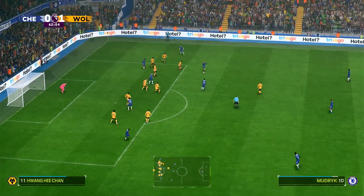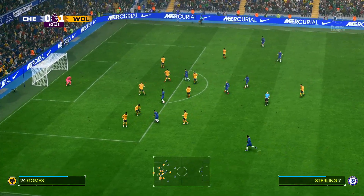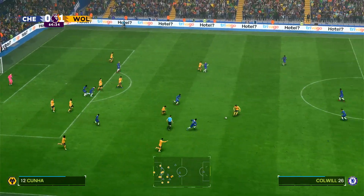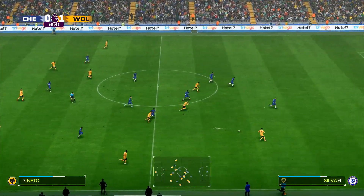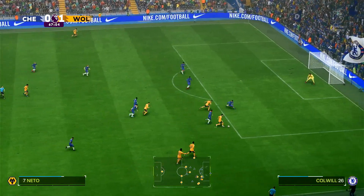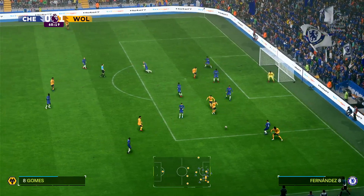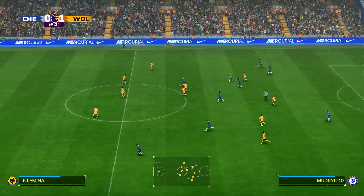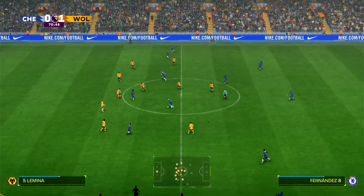Gallagher pulls it inside to James, back to Mudrik, trying to make space for a shot — it's deflected as far as Sterling, into Jackson, who is dispossessed by Gomez, who passes it to Gomez. Now here comes Cunha, back to Gomez, unleashes Neto down that right side, inside to Cunha, back to Gomez, back to Neto again. I'm obsessed with Gomez now. Semedo, and Silva comes away with the ball and plays it to Jackson. But Chelsea not dominating the play to get back into it as they would have liked to — Wolves still pressing forward, trying to get a second goal.